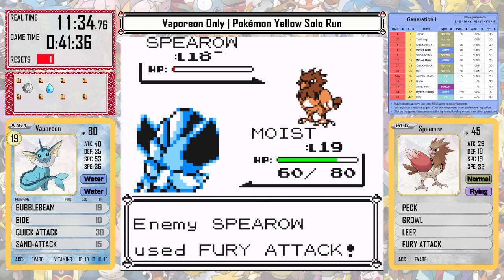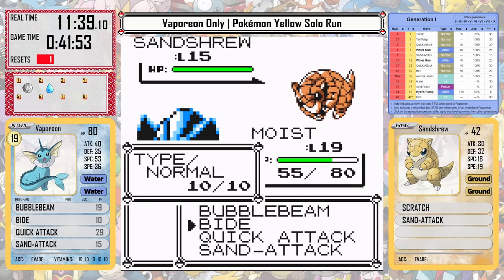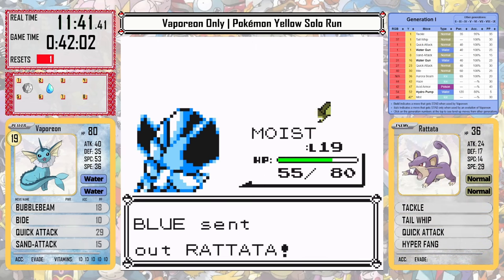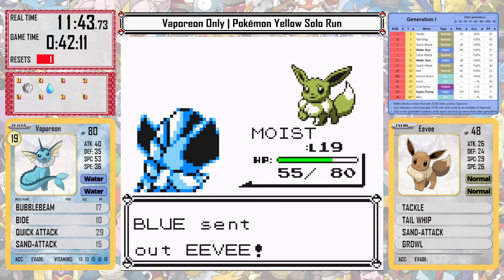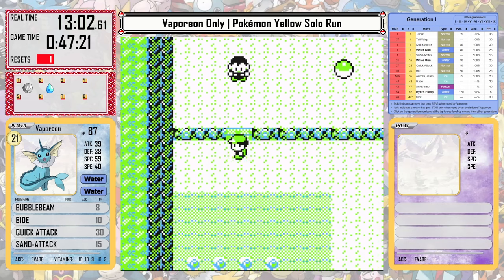We don't quite take out Spearow in the first hit, which maybe is a little unfortunate, but it can't do that much to us anyway. Obviously Bubble Beam is a great answer for Sandshrew. After that, Rattata really isn't a problem, and Eevee is kind of the same as it was in the lab battle — just a little underwhelming.